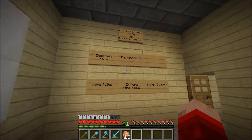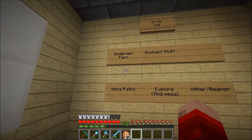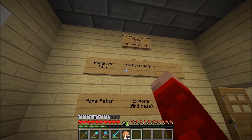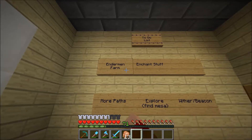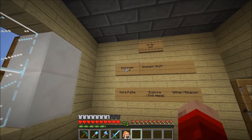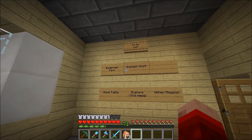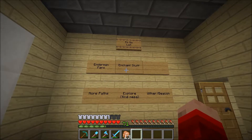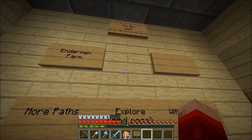First we're going to enchant, because I don't want to go into the End and die with this much experience, so we're going to use some of it. Once we have this up and running with a lot of layers on it, we'll be able to get the XP back anyway, even if we do lose some and die somehow. But I'm planning on not dying — that's a goal of mine — so let's enchant first. I'll break this.